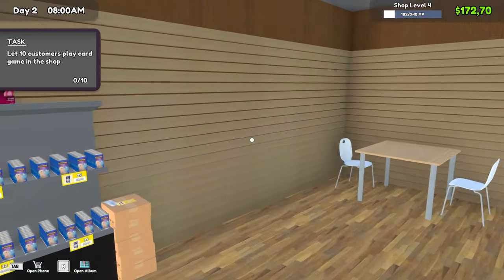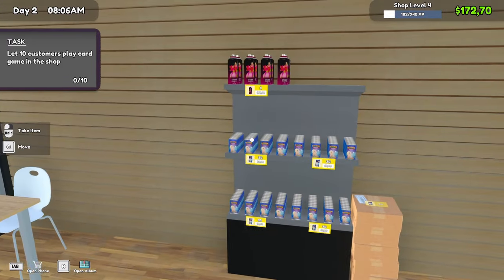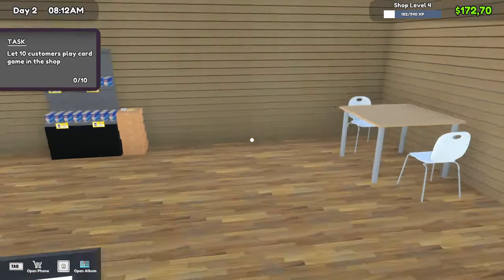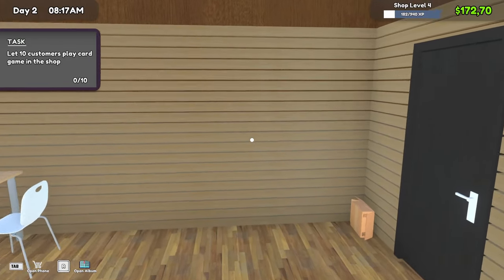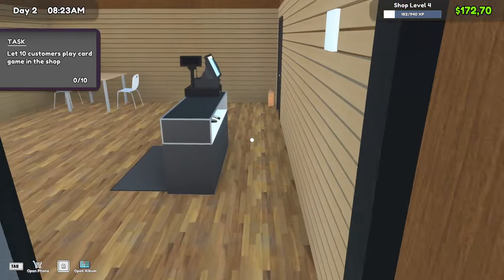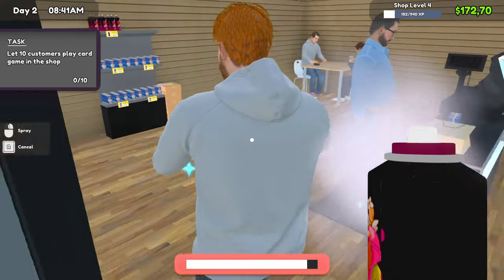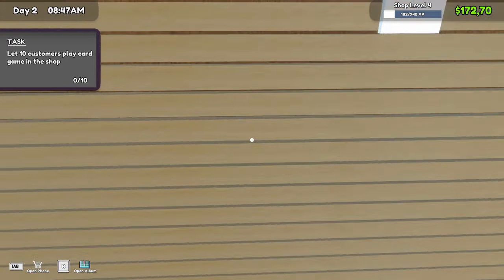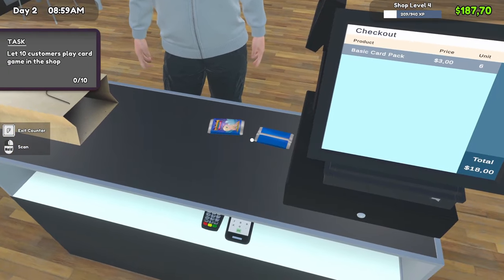Here we go — it's day two! We are ready, we can open up. We've stocked all the stuff yesterday already, we've got our two tables in here so people can come play some games. If we make enough profit today we're going to be buying a display table for all our rare and valuable cards, and getting some more tables and shelves. Here they come — I already see Mr. Stinky over there. There we go — no stinkies in my shop! Let's check you out sir, have a great day.